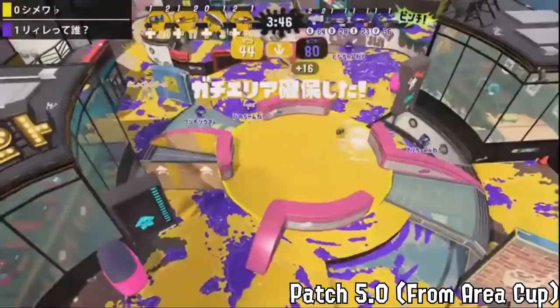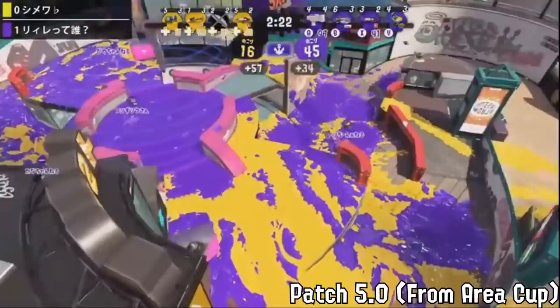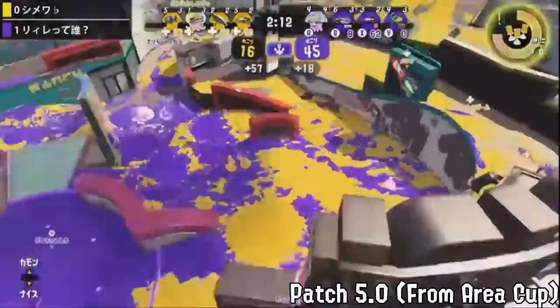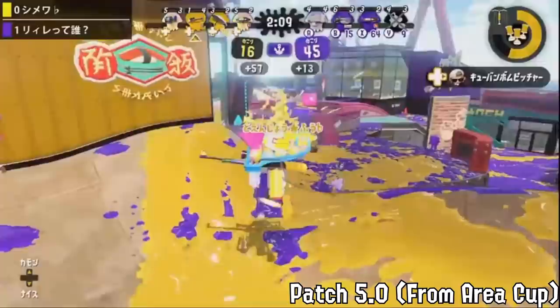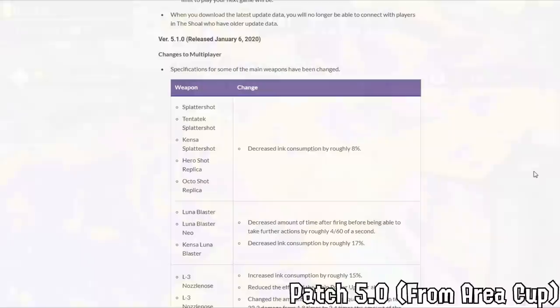This patch is also where we saw more Splattershot Jr, probably about as much as N-ZAP at the time, though I'd still argue N-ZAP was the slightly better support. We started to see both being interchanged more rather than just ZAP under H3 from the previous few patches. However, with more shooters and people optimizing MPU damage-up weapons and looking for an answer to L3, Bamboo rose in popularity as the prime new MPU weapon. Firefin also saw more use in zones because it painted solid and had lower points for special than the normal charger.